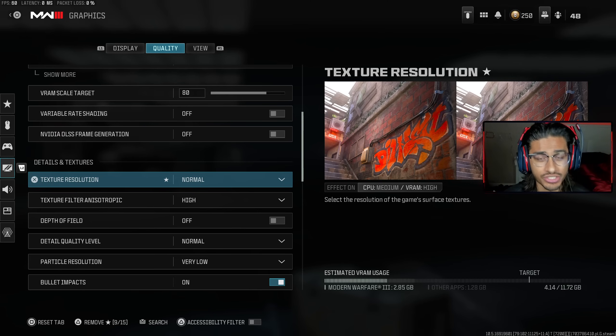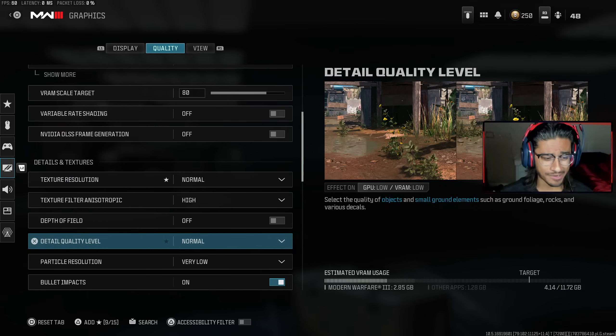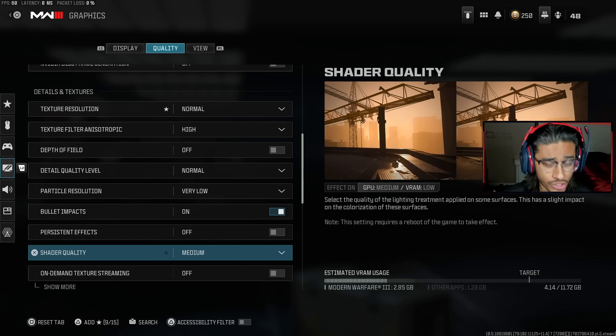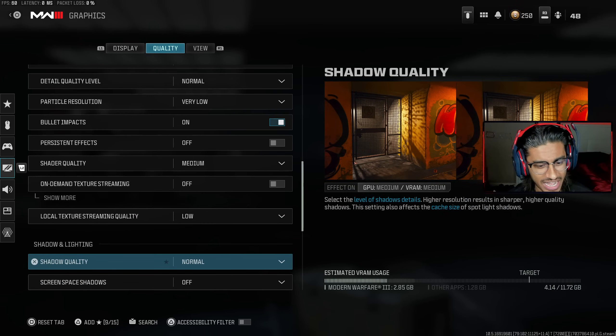Next up we got Details and Textures. These settings determine your FPS. If you have everything on Ultra or High you're going to get less FPS. I put mine mostly on Standard, Normal, and Low because in Warzone you want fast-paced action — you're turning left, right, slide canceling — so you want the best frame rate possible. By playing on Normal or Low textures you get that. Just copy these settings down.